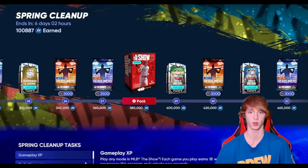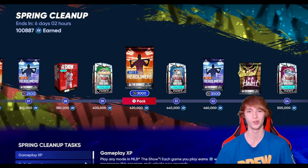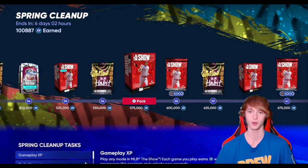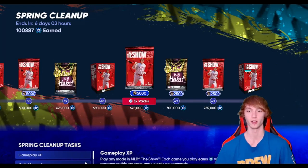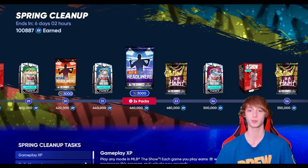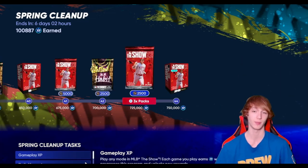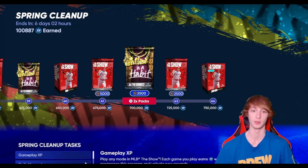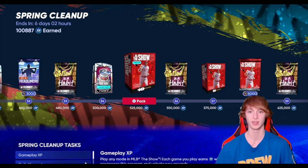There's also all these packs at the end here — you guys have got to be getting diamonds out of these. You'd have to have some really bad luck to not pull some diamonds out of all these free packs. So double XP, take advantage of that, because there's a ton of free packs here. Maybe one of these packs contains a Michael Trout — it can definitely change your entire team if you get one of those pulls.